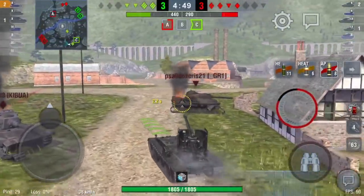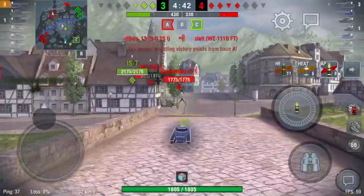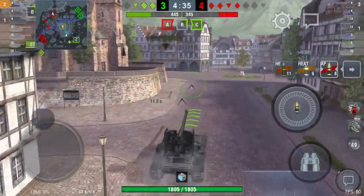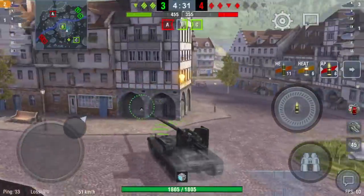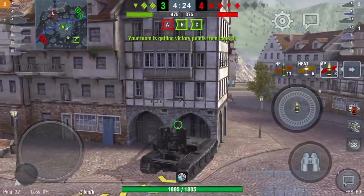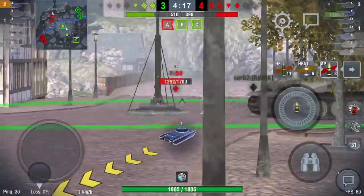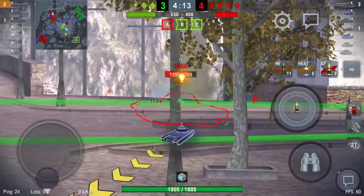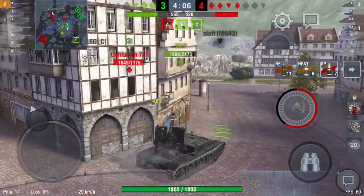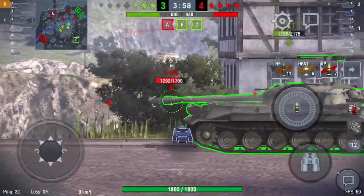We've cleared this flank and captured C. I'm going to move — leave that mouse behind. I was using his armour to protect myself and I'm still on full HP. I'm leaving him because I need to go and help my team and get into the fray — no point sitting back there. I've been spotted up, so I'm going to try to reset my camo. But they're coming for us now, and I'm probably not going to be able to reset my camo because I'm just going to get spotted. That IS-7 actually has a decent enough game, but they're all targeting him and me now.